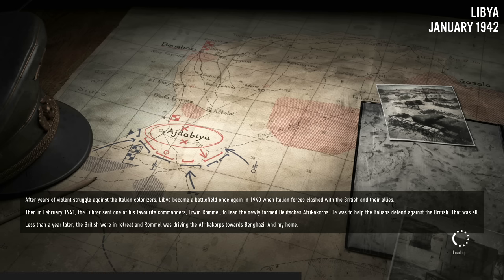After years of violent struggle against the Italian colonizers, Libya became a battlefield once again in 1940, when Italian forces clashed with the British and their allies. Then in February 1941, the Führer sent one of his favorite commanders, Erwin Rommel, to lead the newly formed Afrika Africa Corps.